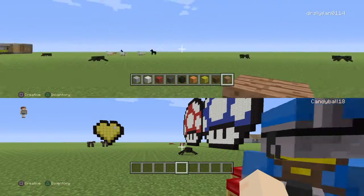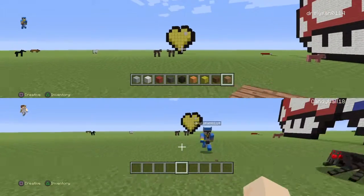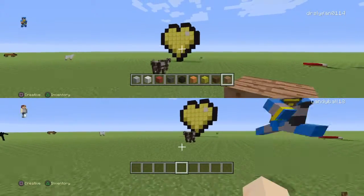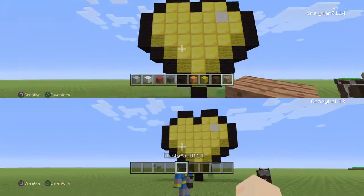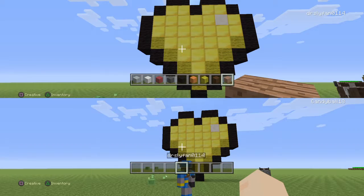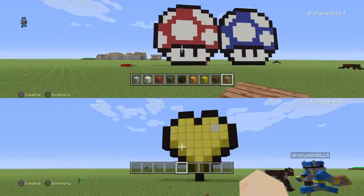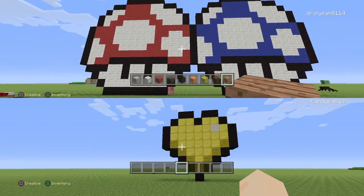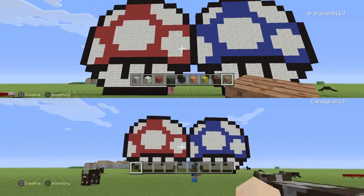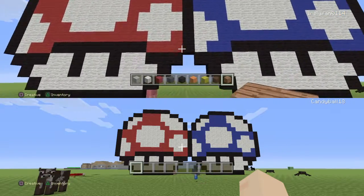Starting with Melania's build, she did a heart which is made out of gold — not any ordinary heart — with four different blocks. If you weren't watching last episode, we made the Mario mushroom made out of Minecraft from scratch in pixel art. That is just amazing, I love this piece of art.